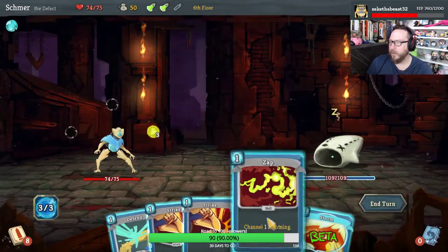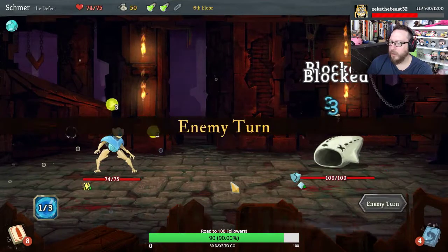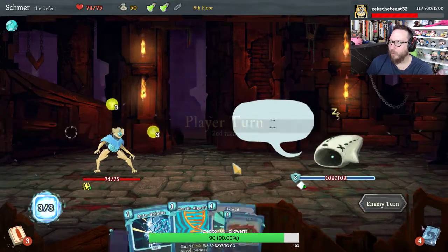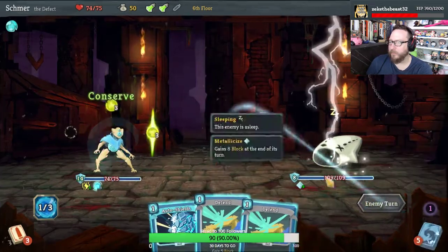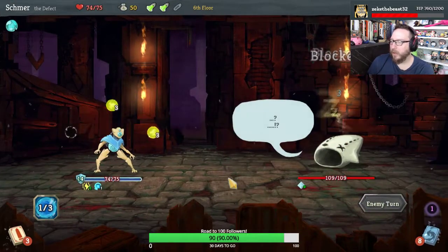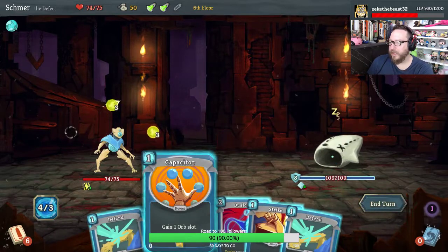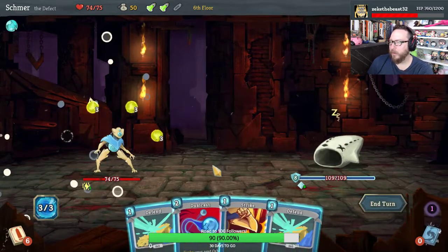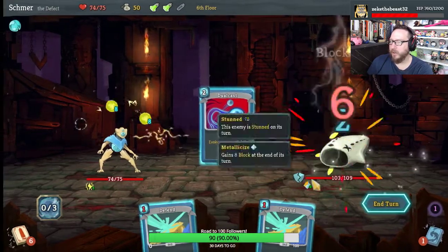Alright, elite — it's Lagavulin. Let's get our zap out and a Storm going. He's not woken up yet, which is great. Genetic Algorithm is going to be good. Now we should be able to get Capacitor up. We're going to break him this turn, so let's do it hard.